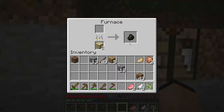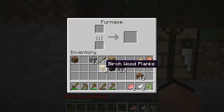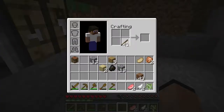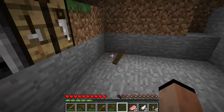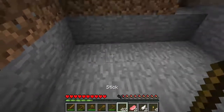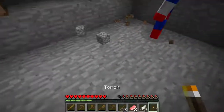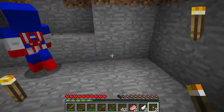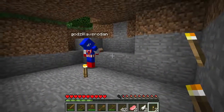So let's take a look at our charcoal. We can take this piece of charcoal and put it back in the furnace to run it. But more importantly, we're going to open up our inventory, put some sticks in the bottom, put our charcoal on top, and we get our torches. Torches provide light. I can put them on the floor, I can put them on walls, and this way we can see at night.